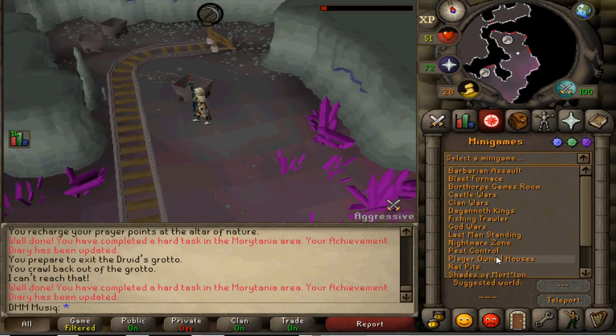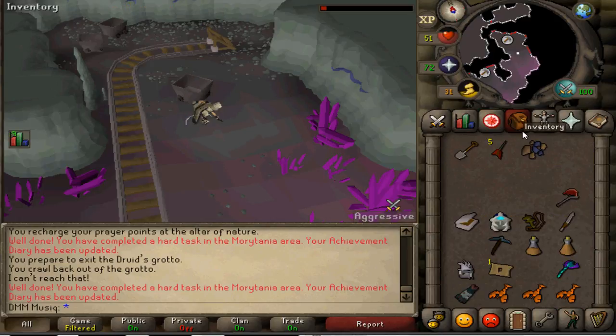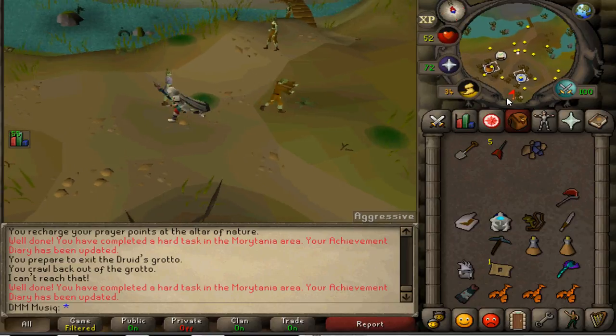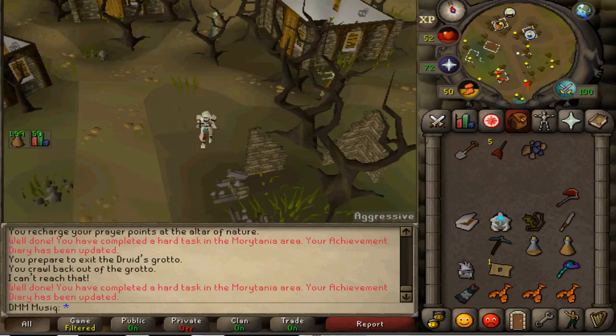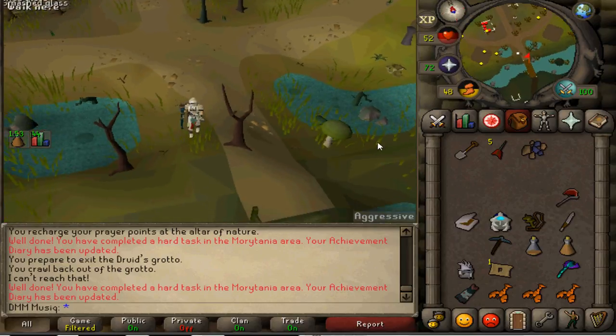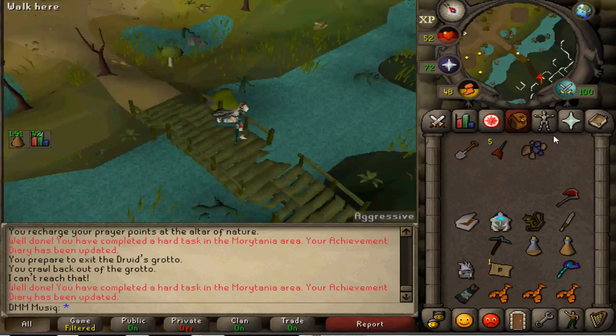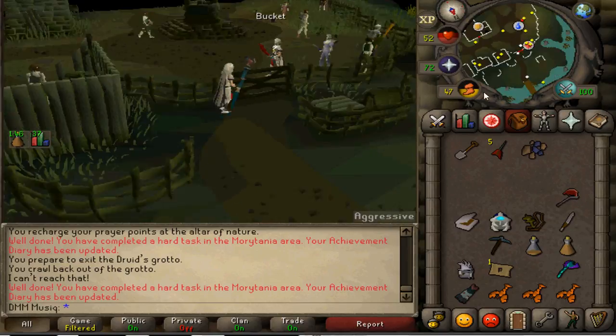Go to the minigame teleports and use the Shades of Mort'ton minigame to teleport to Morton. If you've already used this teleport, exit the mine and run east to Burg de Rott via the hole in the fence shortcut. Once you've arrived in Morton or Burg de Rott, go to the Burg de Rott bank to prepare for the Temple Trekking minigame.